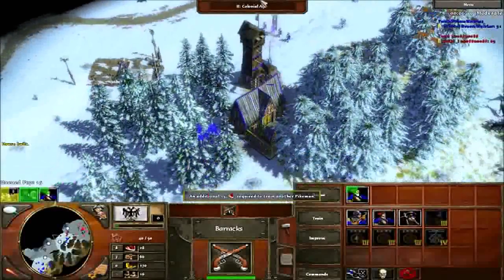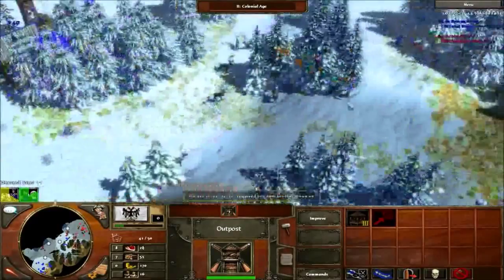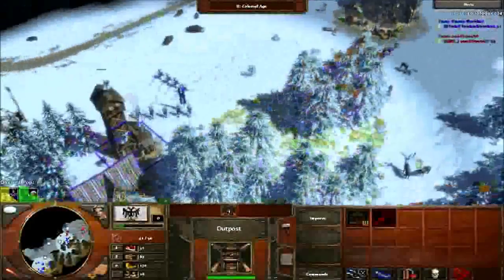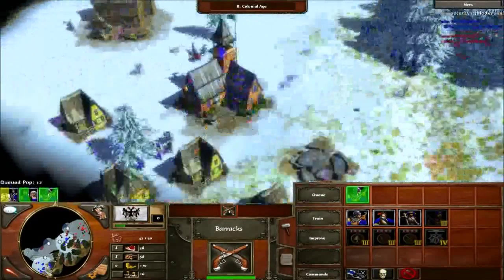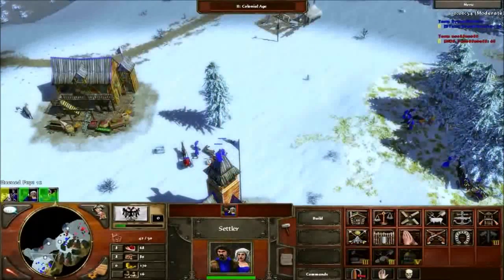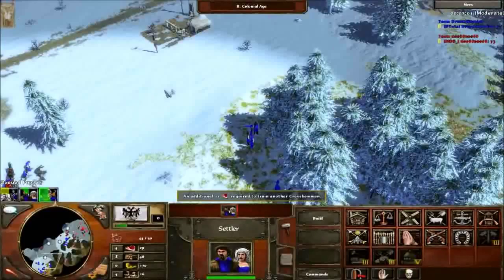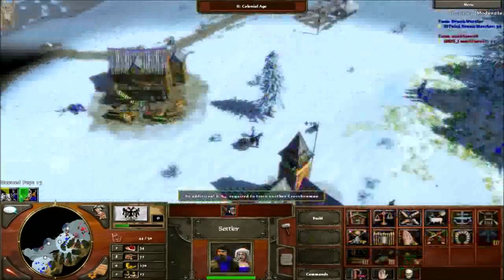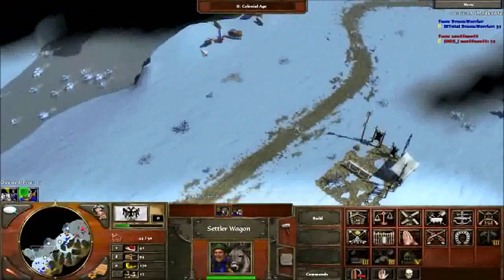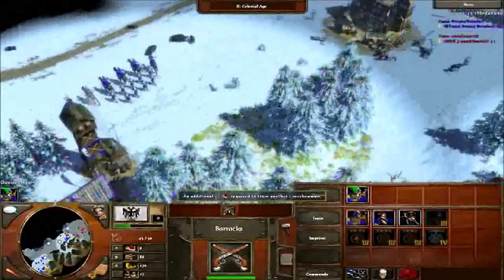I keep up pike because I thought he was going heavy on cav. I'm looking around at the hunts to see if he's hurting anywhere. Put a crossbow in queue and keep up crossbow production. Make sure you keep your herds close to your town center. No need to put outposts because I have the advantage over the map. Keep bow production and I'm about to push because I know I have the advantage.